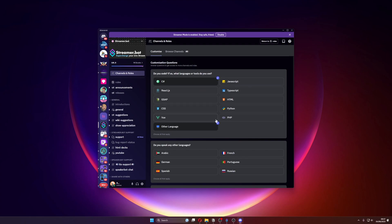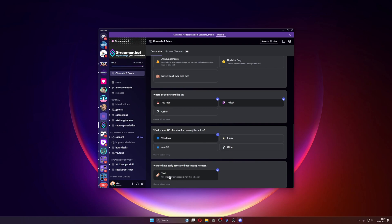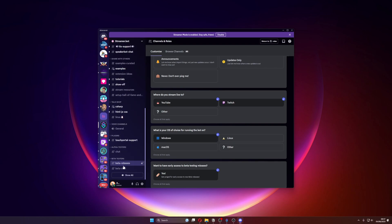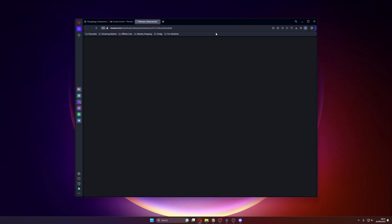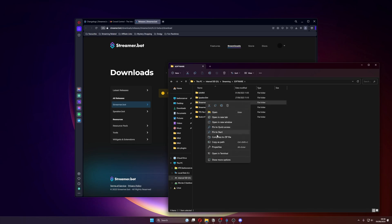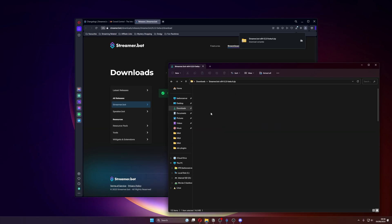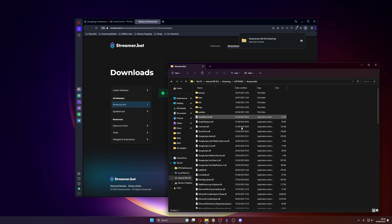Be cool, then go to the channels and roles channel. You can select all the roles that suit you — right at the bottom you will see the opt-in for beta testing, hit yes. This will then allow you to access the beta channel in the Discord. Scroll down to beta releases and you'll see the 0.2.0 beta — just crack download. I would recommend backing up your old version of StreamerBot, so just copy your StreamerBot folder somewhere else on your PC and zip that up.